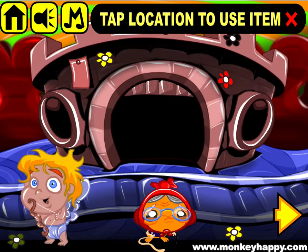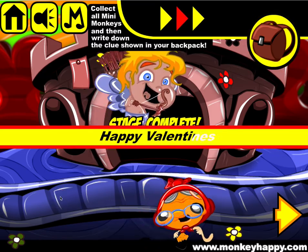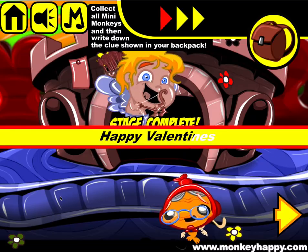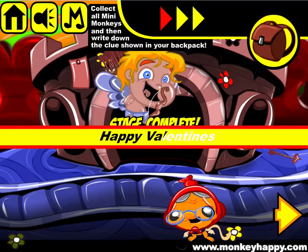Combine the 20 arrows with the arrow pack and give it to Cupid — and there you go! That's how you complete monkeyhappy.com stage 501. I hope you enjoyed it, thanks very much for playing, and I hope to see you next time.